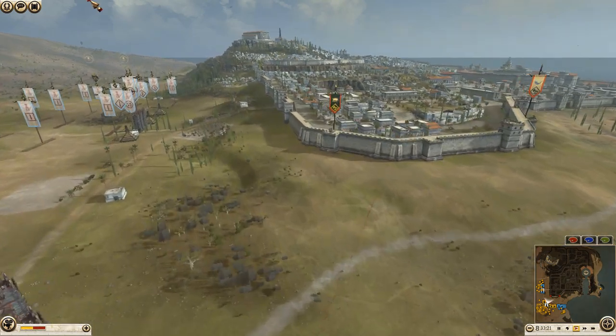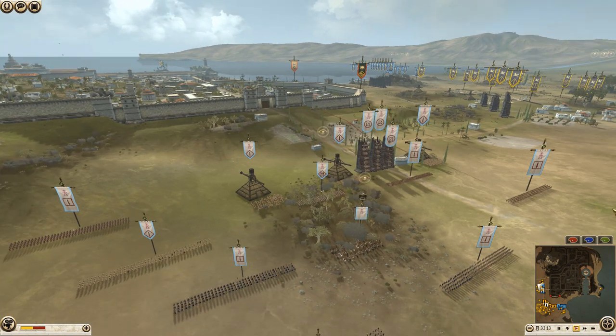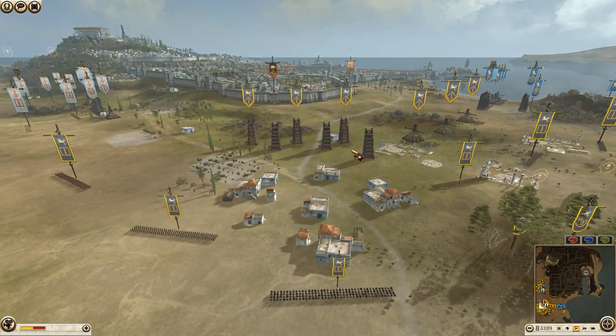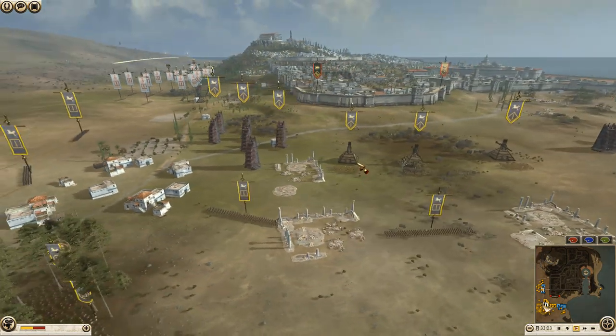Hey guys, Joanna coming back to continue on with the Rome 2 tournament hosted by the GCSL — make sure to put the link for their Discord down below in the description. Here we are with battle number two between the Royal Knights, who are defending, and the Honey Badgers.